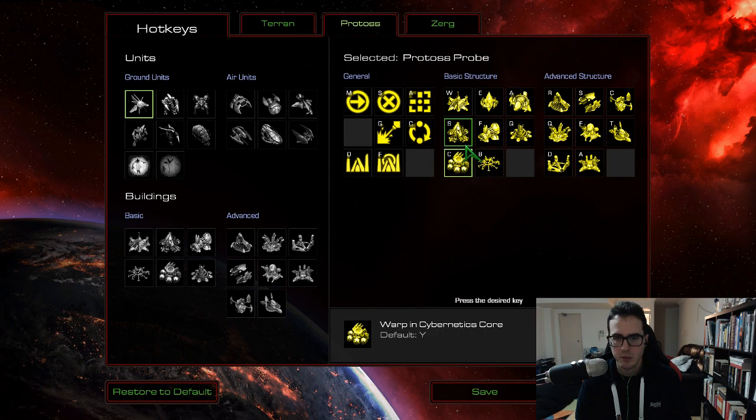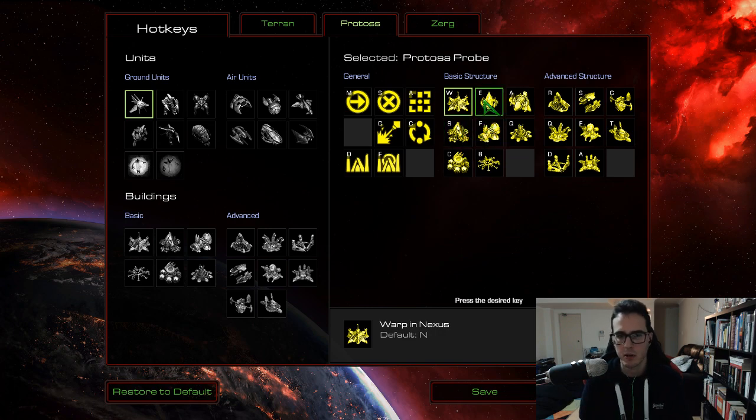The other ones were all okay except the Cybernetics Core — I took that from Y and put it on C. C for Cybernetics Core makes perfect sense. However, that displaced Cannon, so I put Cannons on Q, which is also really easy to reach. However you choose to do it, it's important to find a more accessible hotkey for your Cybernetics Core, your gateway, your pylon, and your Nexus. I'm going to change a lot of these structure hotkeys as Protoss to make that easier.